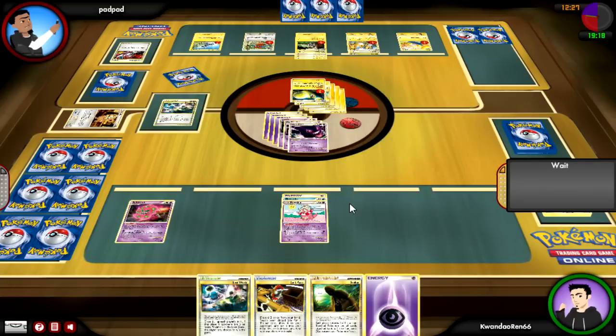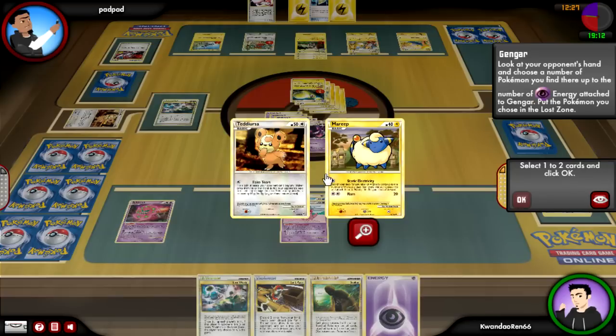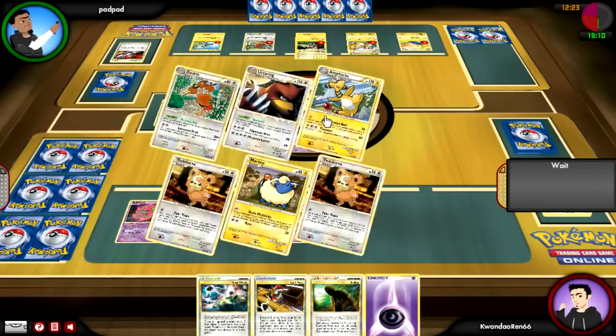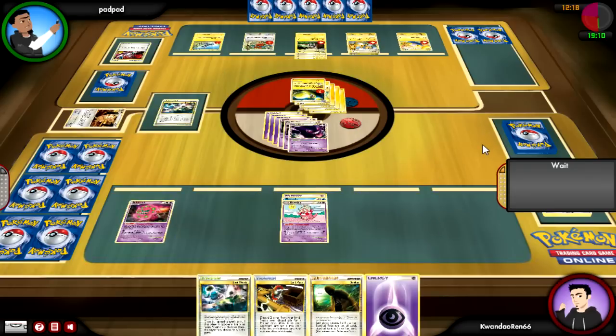I shuffle out his hand. As much as I want to Seeker something up, I know I can live one hit from Lantern right now. I go for that and thankfully there are Pokemon in his hand — only two though. I took a big gamble going for that; I was so close to just manually hurling things off his bench into darkness.